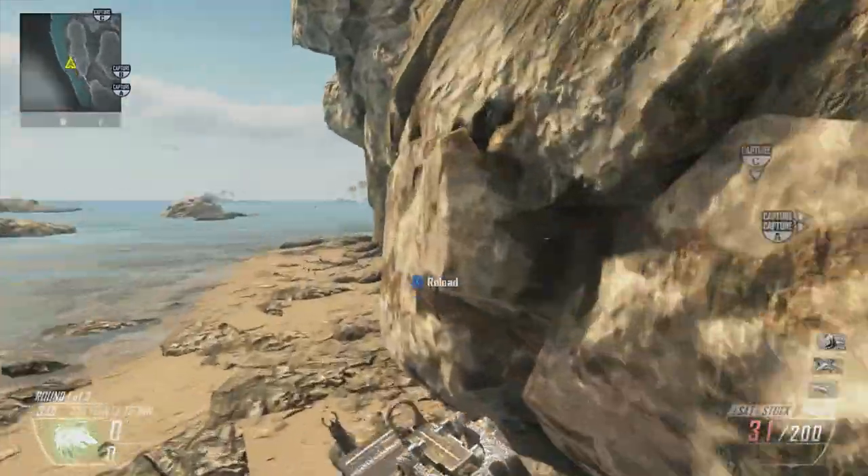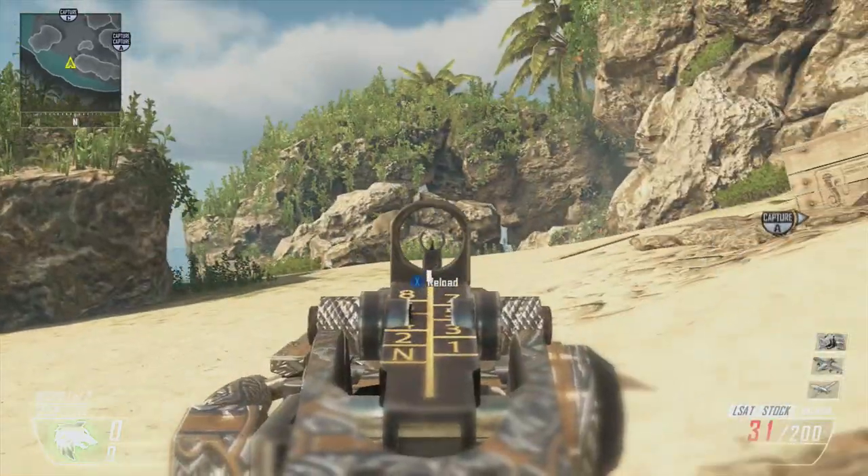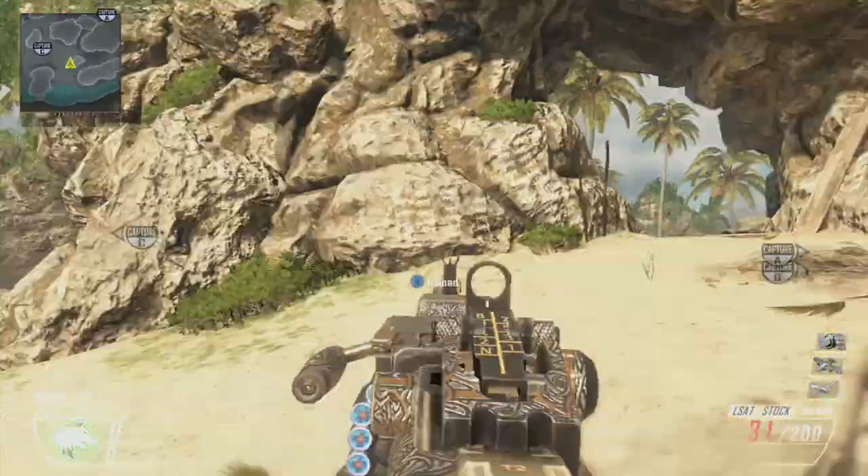Always pre-aim a lot in these new maps, especially once you tag insert. Come around to the C flag — it's a little more open, so it's easier to get kills but also easier for them to snipe you.